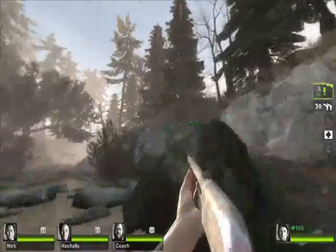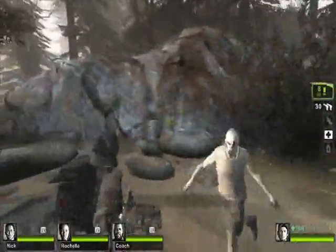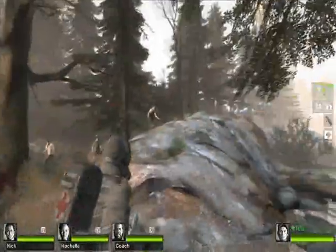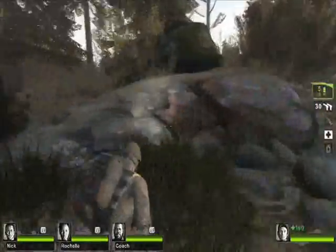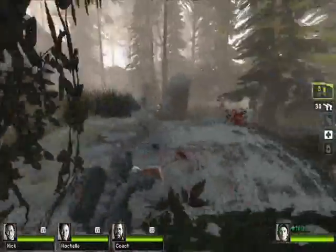So I'm going to give you a look at the finished product. You can spawn all around — up top, right in the beginning — and pretty much after you take your first steps out, you're able to spawn in. The first map's pretty quick; it kind of reminds me of No Mercy because it's really just a run-and-gun map.